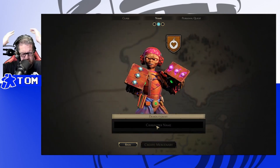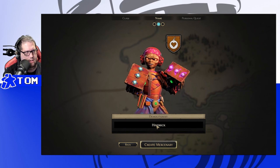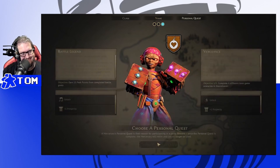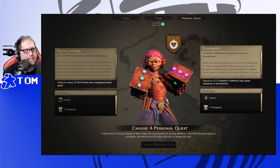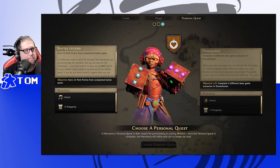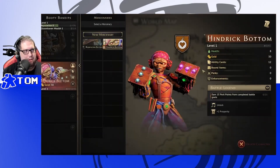Going with the Demolitionist for the Booty Bandits, named 'Hindric Bottom.' Personal quest: complete four different base game scenarios, or earn 15 perk points from completed battle goals. Hindric Bottom is joining the party. Alright, time to do some adventuring!